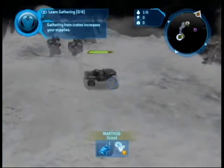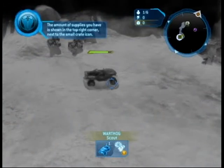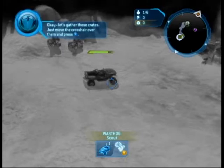Gathering from crates increases your supplies. The amount of supplies you have is shown in the top right corner, next to the small crate icon. Let's gather these crates.